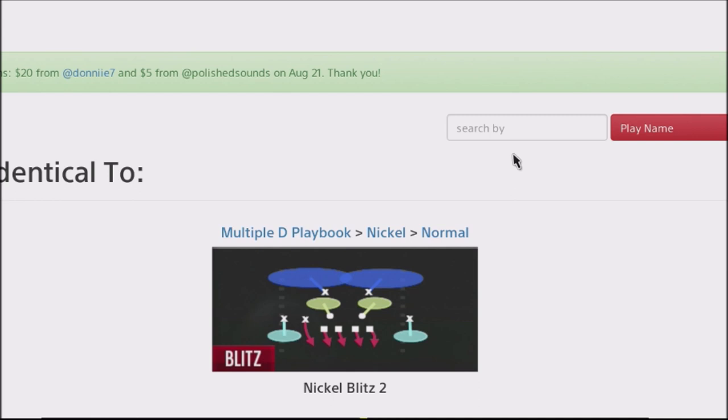It's a fairly easy blitz setup — probably not the easiest. It's not like the 3-4 odd defense where you can set up blitz pressure within 3 steps. But it's definitely nice to have this because you actually have another Nickel defensive player. What's cool about the Nickel Blitz is that you can use this as your base setup, what you're showing to your opponent, and then start playing around the coverages from there.